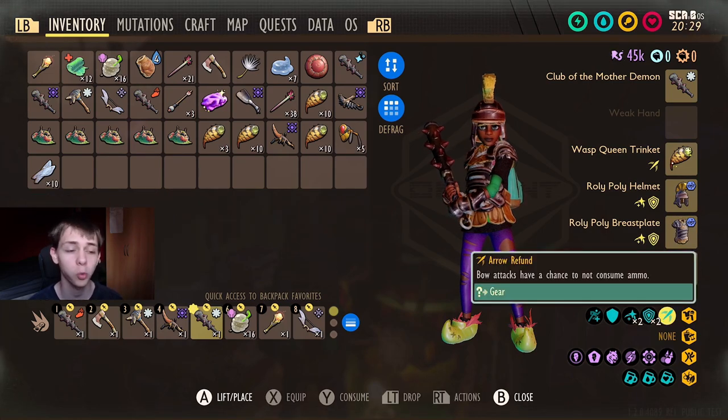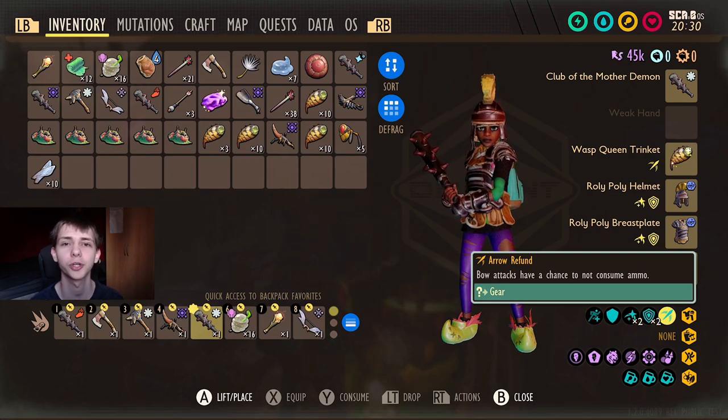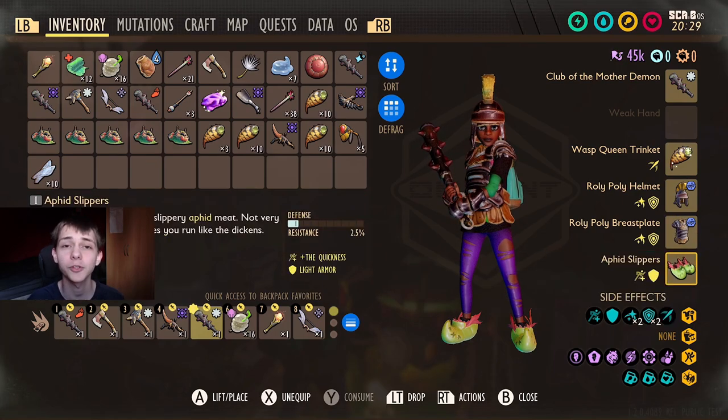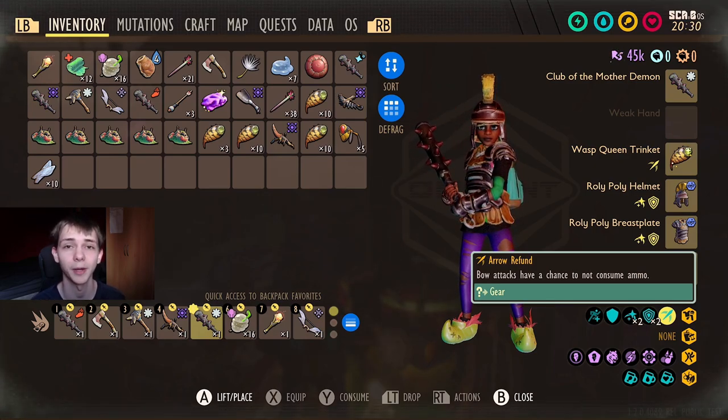The mutation is called Dissection Expert and it massively increases drop chances. The Wasp Queen trinket just means that when you shoot an arrow, your bow has a chance not to consume that arrow. It's an alright trinket if you really like using bows - definitely not one I'll be using, but it's cool to have. The only way to figure out the exact chance would be to datamine the game, which someone will eventually do and post on the wiki.